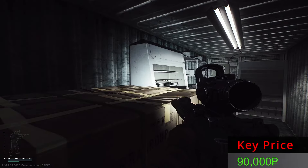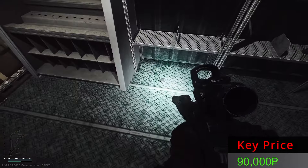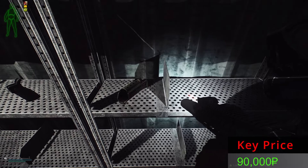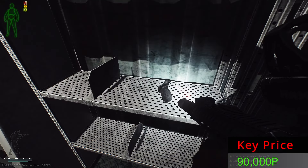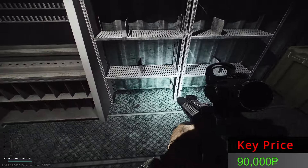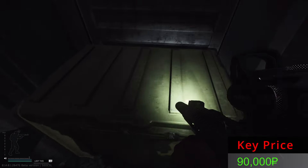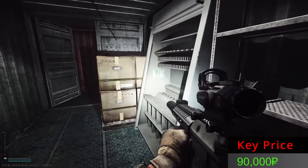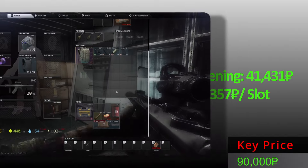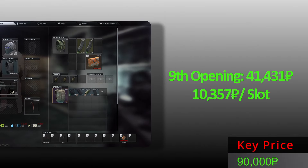The ninth Killa stash — let's see what we have. We have a DDT. What is this? An SA-58 — I was not recognizing the item. Sadly the box isn't here, that's actually really bad. Container number 9 — only this item. This is one of the worst ones.